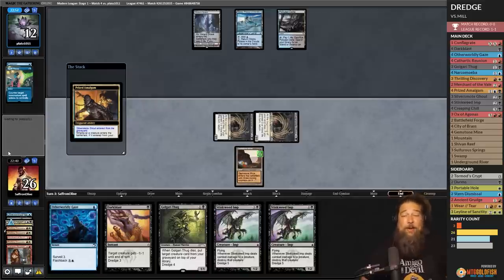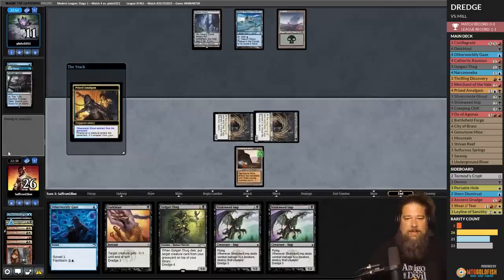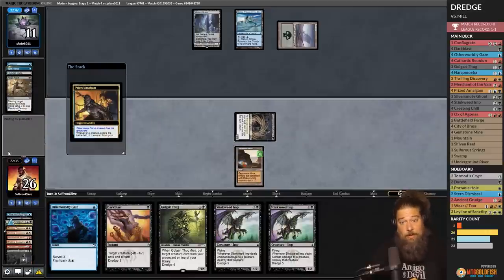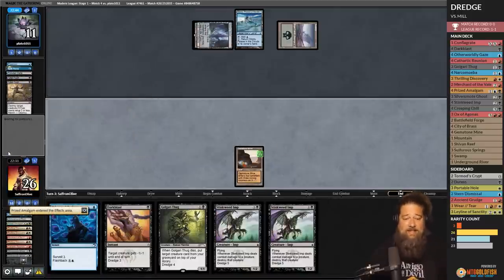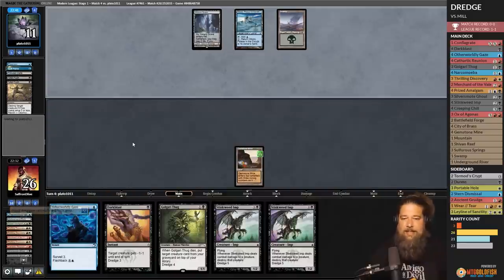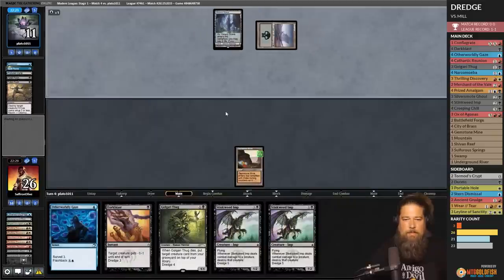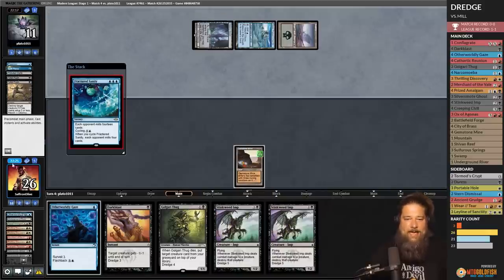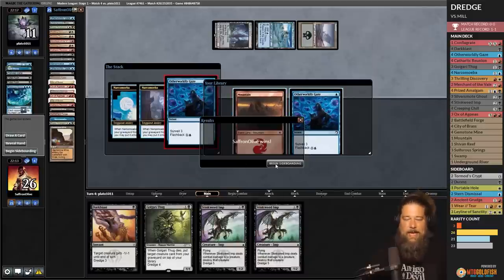We Dredge the Imp, get a Creeping Chill back, and Silversmote Ghoul comes into play. This is why Dredge isn't really playing Magic — we have one land and can't even cast spells, but we just added nine power to the battlefield and drained our opponent for six. Opponent sacks Polluted Delta. Even if our opponent has removal like Fatal Push, our creatures just come back again. Eventually we'll Dredge another Creeping Chill and all the Silversmotes come back again. Opponent casts Frantic Search, milling us and giving us more Prized Amalgams. I think our opponent's dead now.